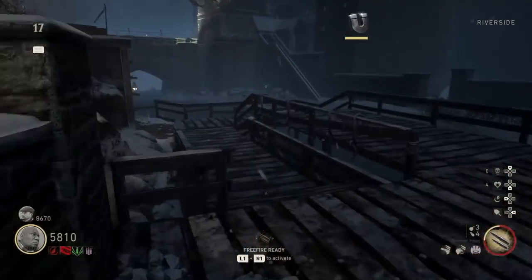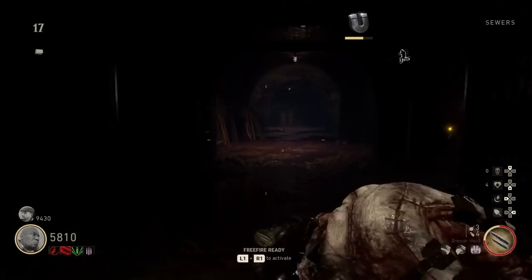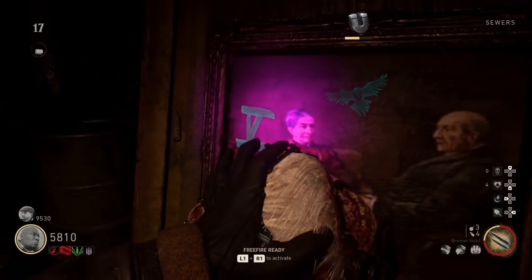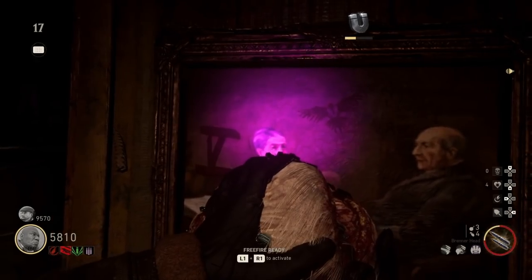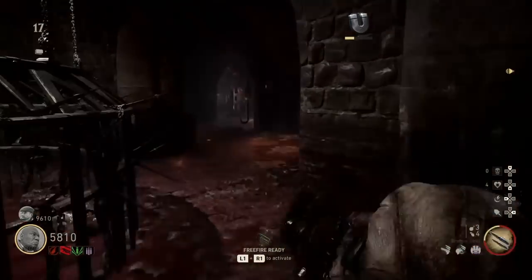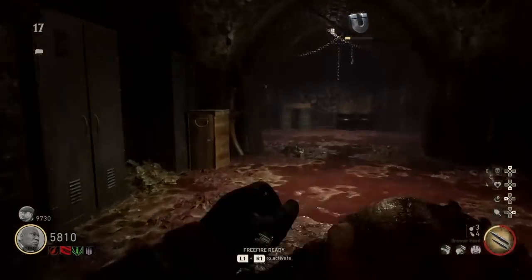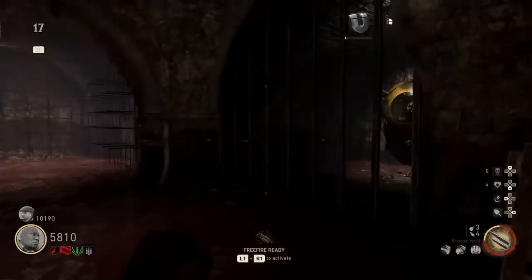Now these numbers and pictures correspond to one of the consoles in the Emperor's Chamber. The numbers are going to correspond to how many values you actually put into the console to raise each one of these pillars up or down. So once you've located all four maps, you want to remember which number corresponds to which picture.